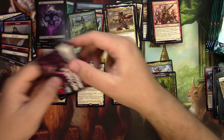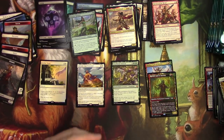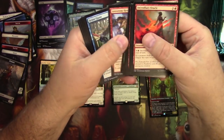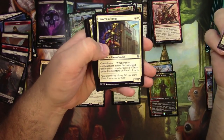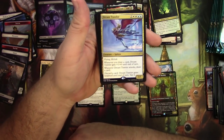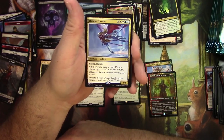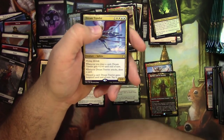And an advertisement card for Arena — I play plenty of Arena, don't even get to play physical cards hardly ever. Acolyte of Affliction. Favorite of Iroas. Destiny Spinner. And a Dream Trawler — it's a 3/5 for 6, Flying Lifelink. Whenever you draw a card, Dream Trawler gets +1/+1. Whenever it attacks, draw a card. You can discard a card and it gains Hexproof until end of turn. I think it's pretty good.